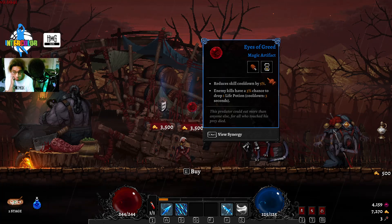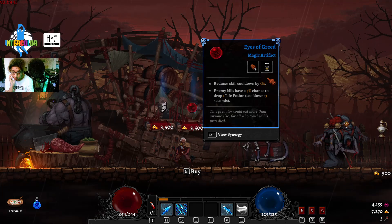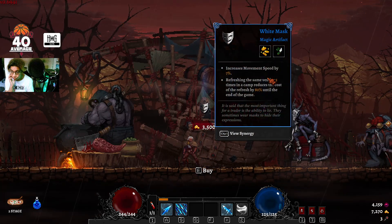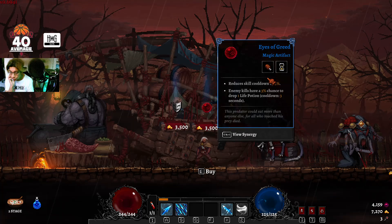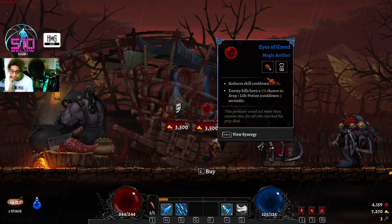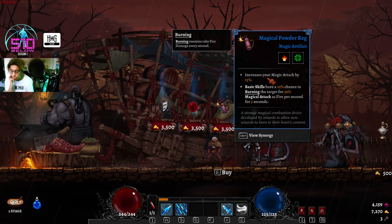Enemy kills have a 3% chance to drop one life potion — but only 3%. Should I take it? Yeah, I'll try this one.